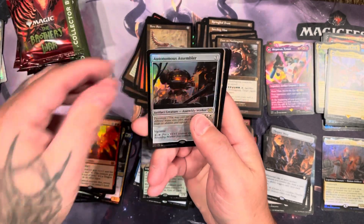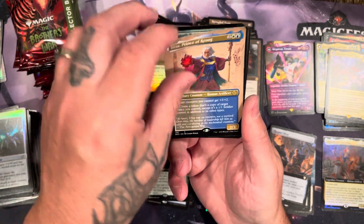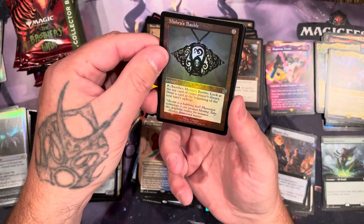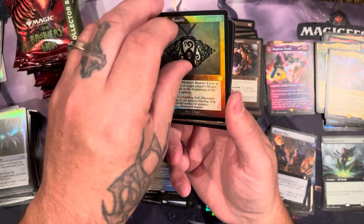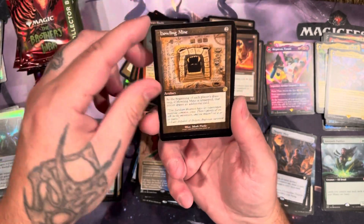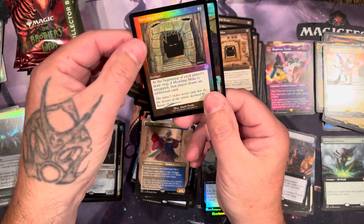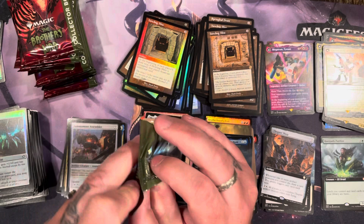Got the assembler, got urza, we have the root path purifier — it's a decent card. Mishra's bobble standard, not the schematic. In foil we got the foundry inspector, schematic howling mine, foil ratchet, followed by a regular howling mine in foil. A lot of howling mines in these boxes — that should be our fifth one.